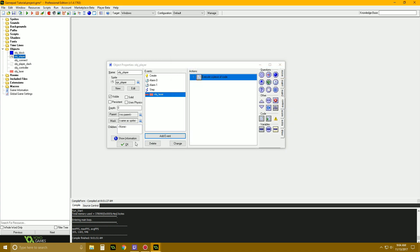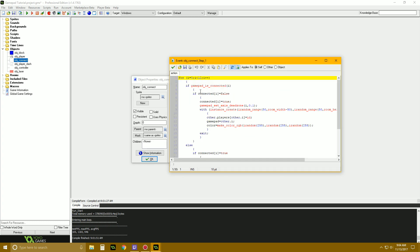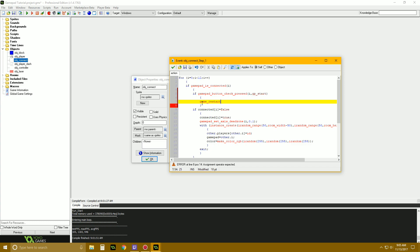Then on our object_connect, if gamepad_button_check_pressed(i, gp_start), room_restart — so then if any of those are pressing start, it'll restart the game. So then we have object_controller. We're going to make a variable called doom = 0. As doom increases, things get crazy. And alarm[0] = 420 - doom — so it gets faster as doom goes up. And alarm[1] = 60 — every second doom goes up.